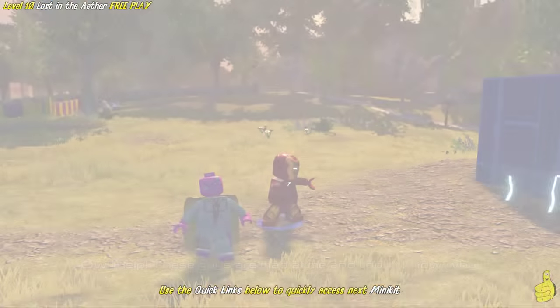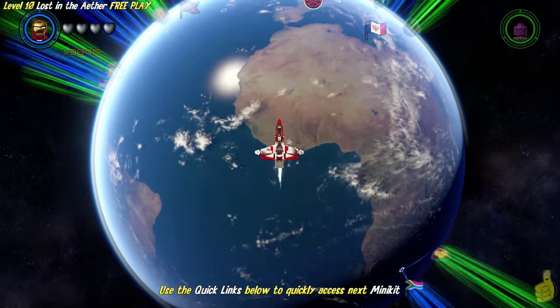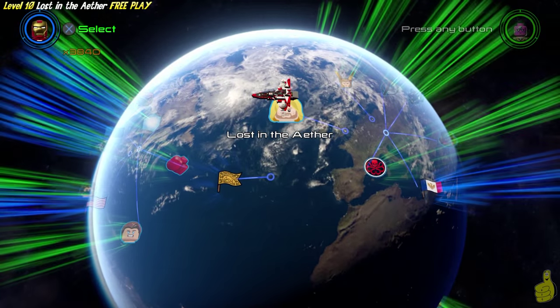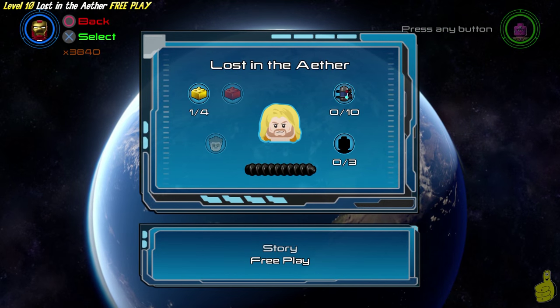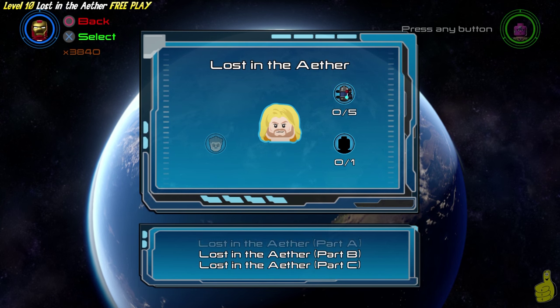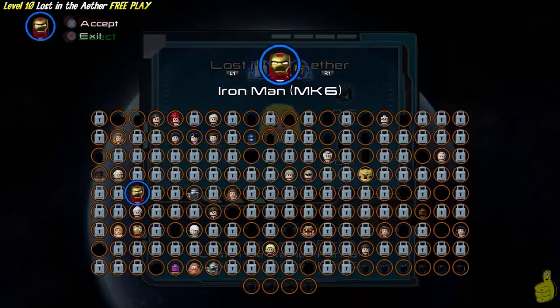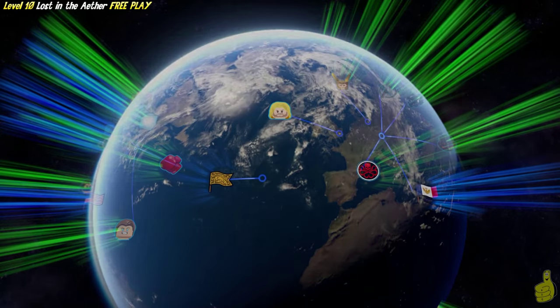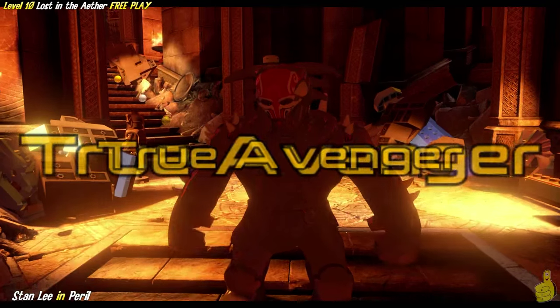That being said, if you've completed the story and you're ready to roll, go ahead and choose Let's Go to Space and look for the giant Thor Head, which should be straight up above from where you spawn, floating around the Earth and the atmosphere. Go ahead and choose Free Play and we'll choose the starting destination. Keep in mind all cutscenes have been removed, and this video is slightly sped up.